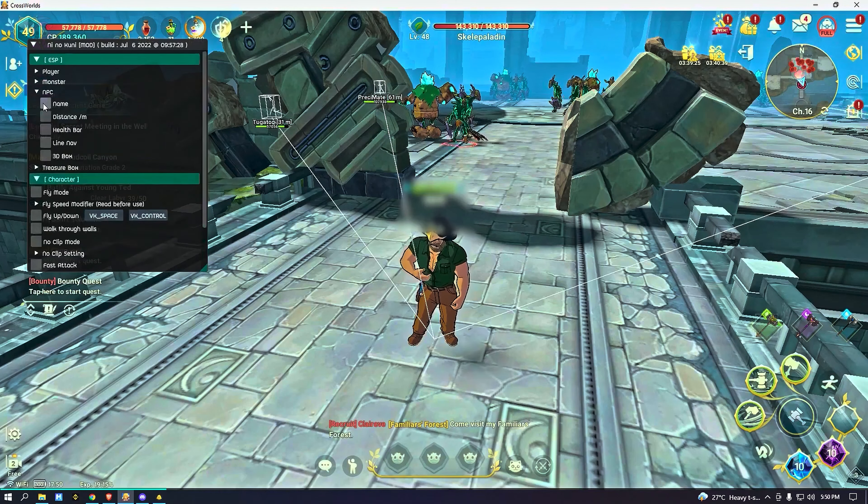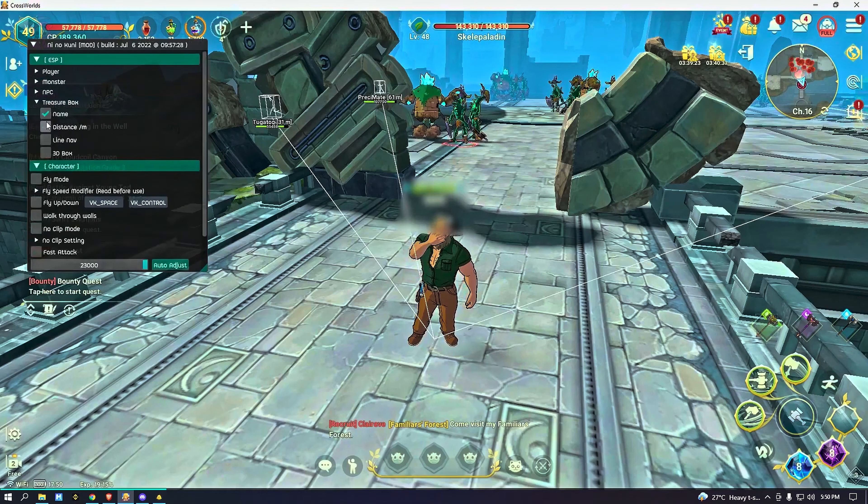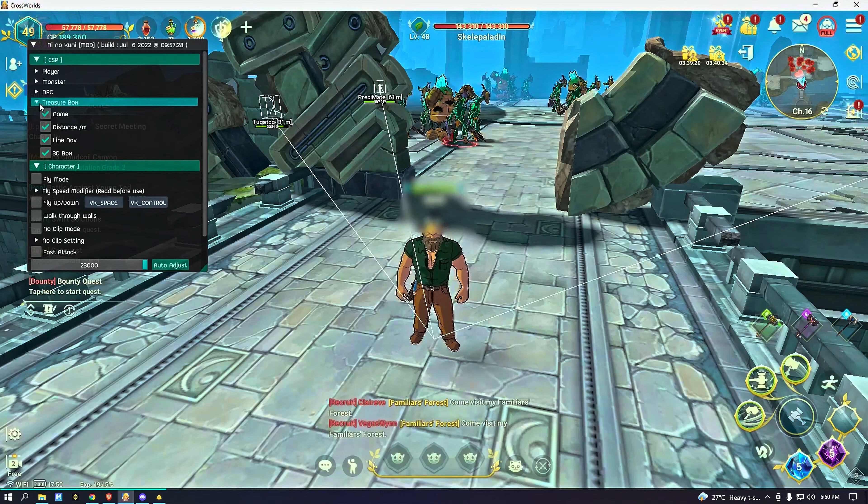These cheaters are among us, they're using a hack. You see what these hacks can do — it shows you the exact location where the enemies are, the players along with their name, the distance, how much health they have. You can even select monsters, NPCs, and treasure boxes — it shows you exactly where the treasure boxes are.